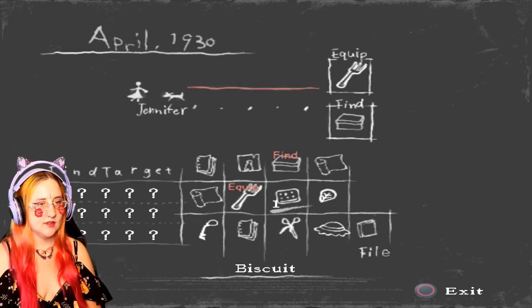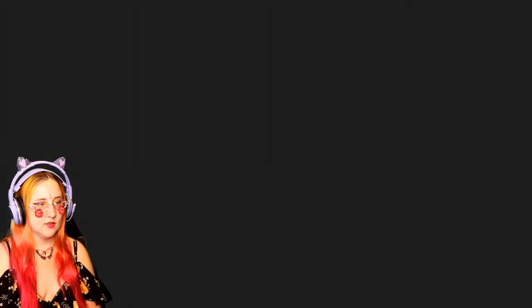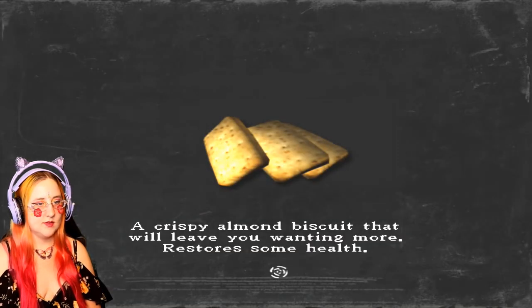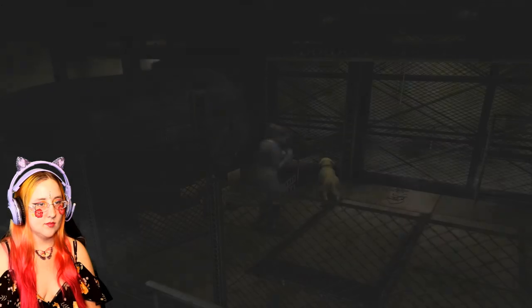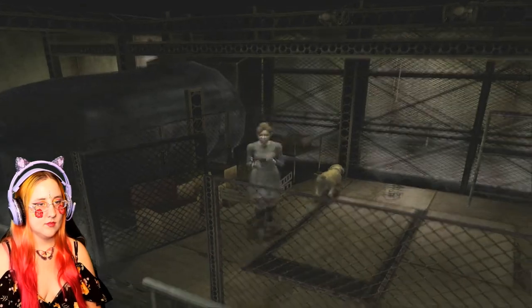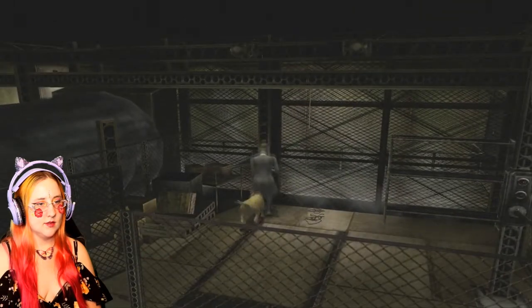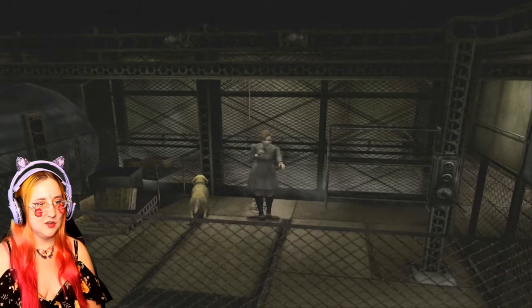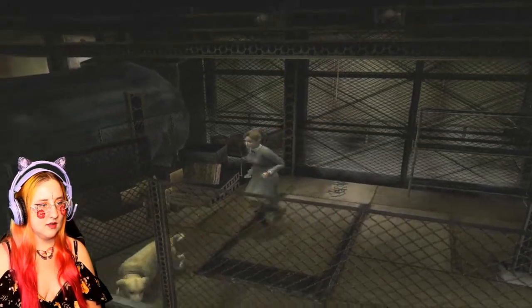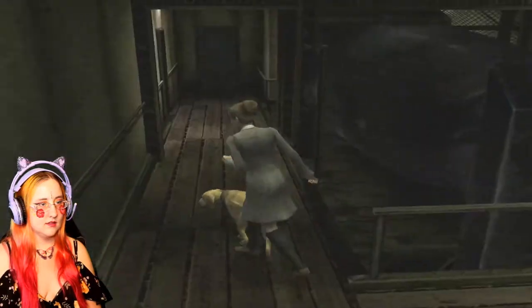It says 'find target' — what is it for though? A crispy almond biscuit that will leave you wanting more, restores some health. Okay, Brown found us a health item! Did we find some? Oh my gosh, you did — what a good boy! Let's follow Brown.